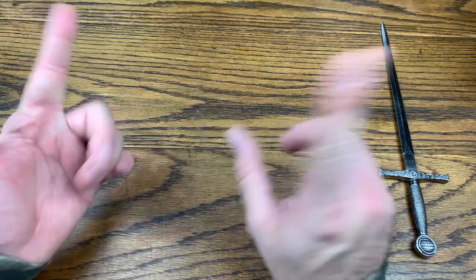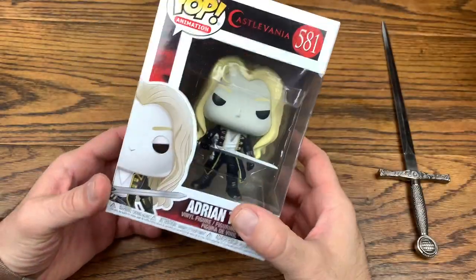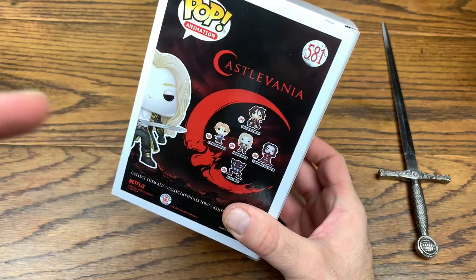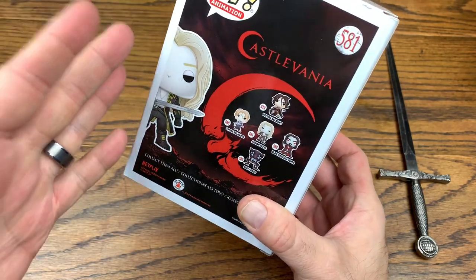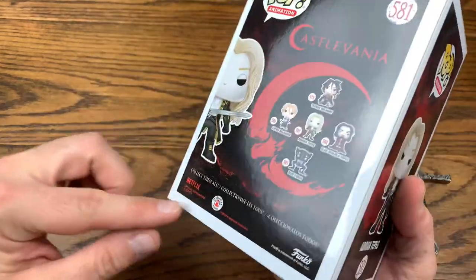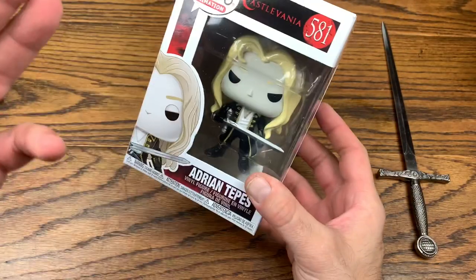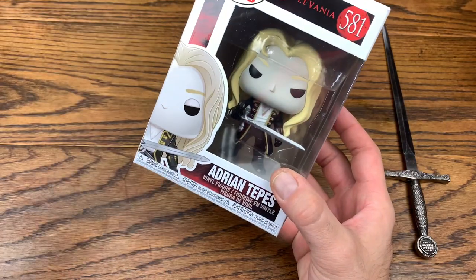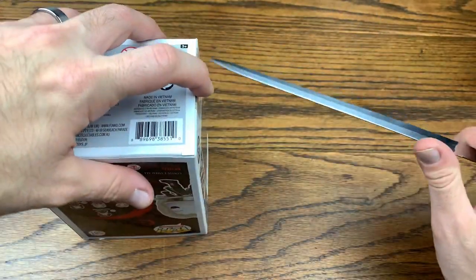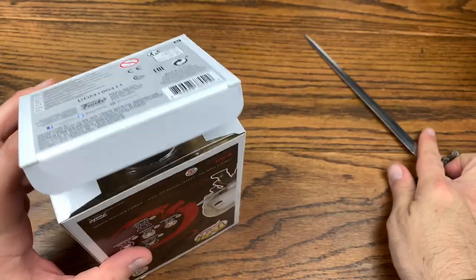Without further ado, let's hop right into this review. Today we have from the Castlevania line Adrian Tempest, but as you'd like to know, this is the son of Vlad Dracula, who is the antagonist in the Castlevania game. They made a cartoon show out of it on Netflix. He was introduced in the Symphony of the Night game, which is probably one of the best Castlevania games they've dropped to date.